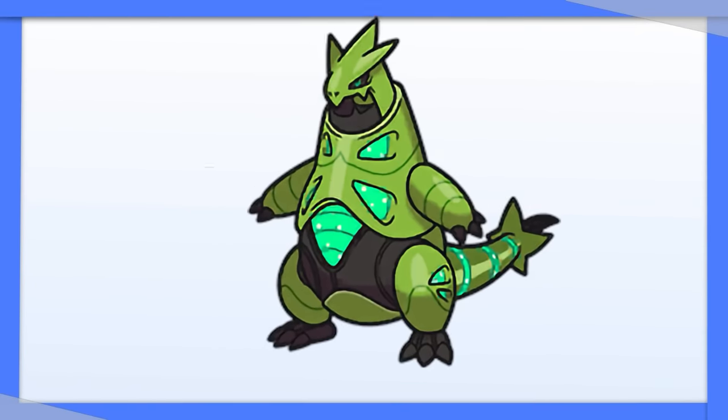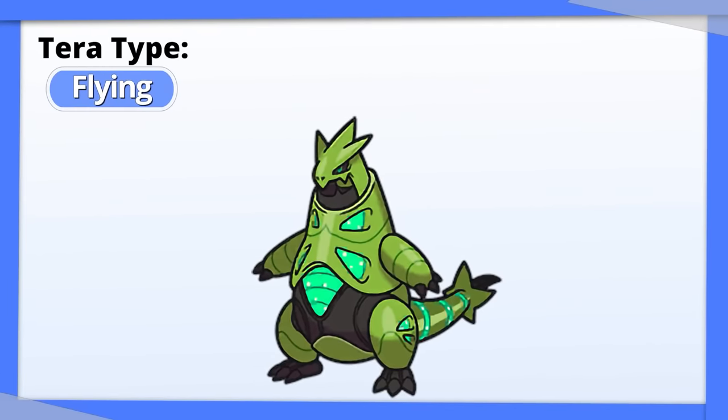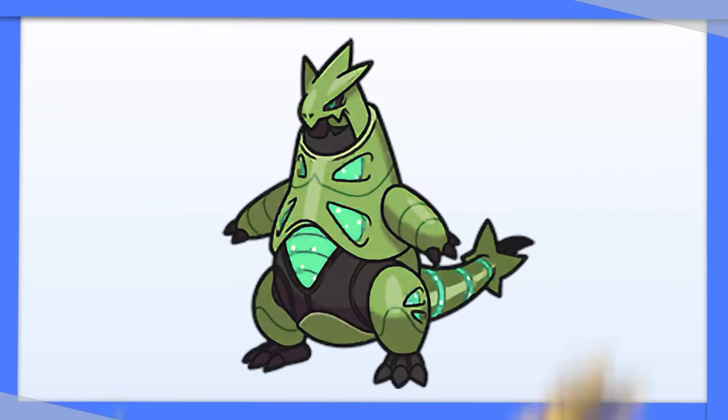Iron Thorns can wipe away that four times weakness to Ground by going Tera Flying. It doesn't have access to any Flying moves, so this should really catch people off guard. Its bulk should be enough to take at least one or two Rock type attacks, but be careful with special Electric users.